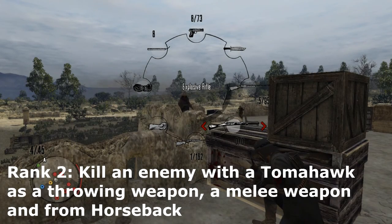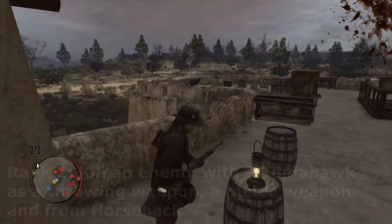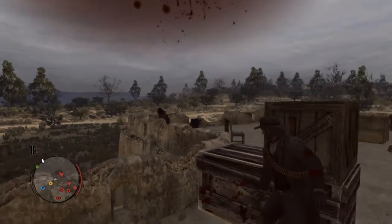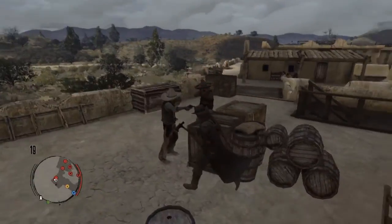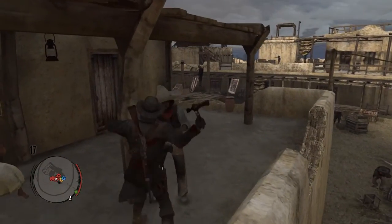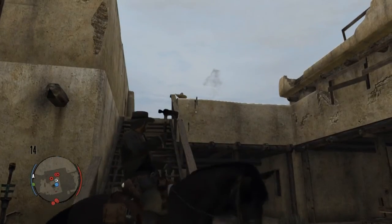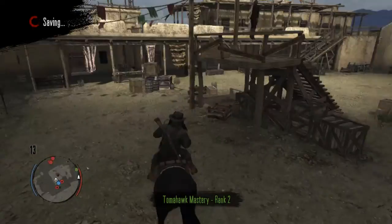Rank 2: you have to kill an enemy with a Tomahawk as a throwing weapon, a melee weapon, and from horseback — just as simple as it sounds. You throw the Tomahawk at an enemy and kill him. Then find an enemy and kill him with the melee attack — you get close, aim, and John will automatically hack that person with the Tomahawk. Finally, throw a Tomahawk on horseback, and you get Rank 2 Tomahawk Mastery.